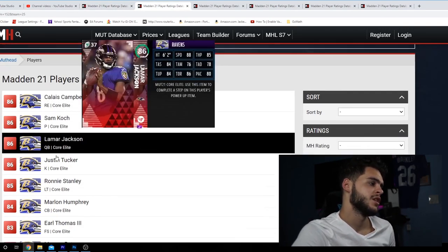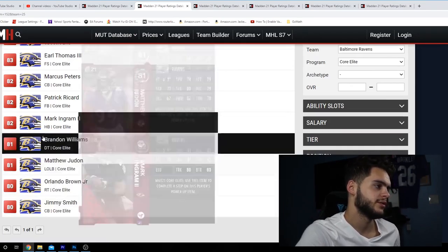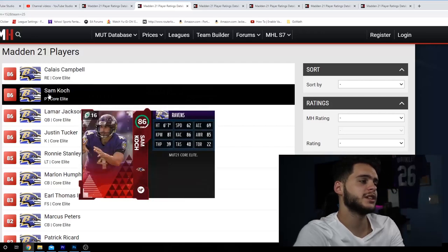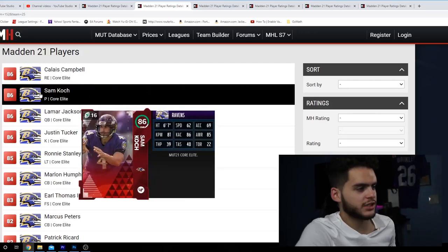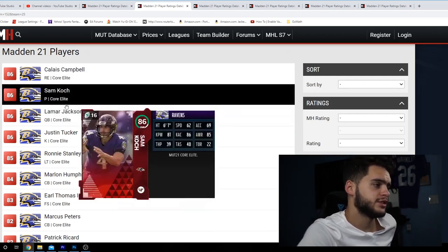Moving on, we have the Ravens. Again, a high variety of elites — 14 elites total. I feel like with more elites, there's probably a higher percentage of pulling them versus having just a few high-priced ones where you're probably not going to pull anything. I think there's a good chance to hit with the Ravens. You could always pull Lamar, though I'm not sure how expensive Lamar will be if everyone's getting him for free.